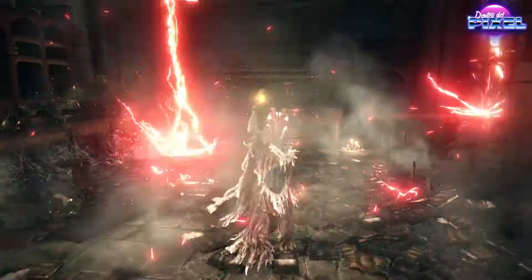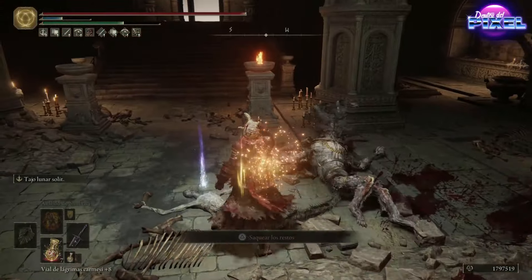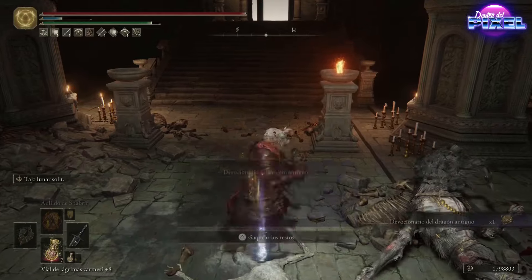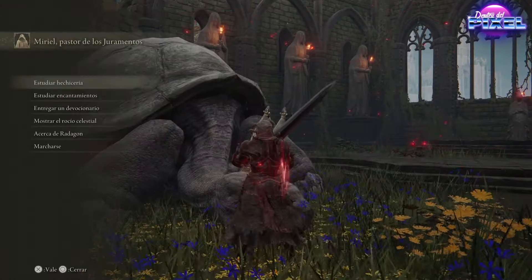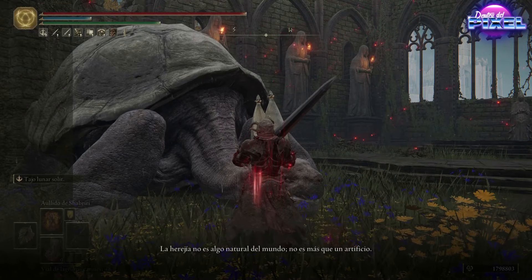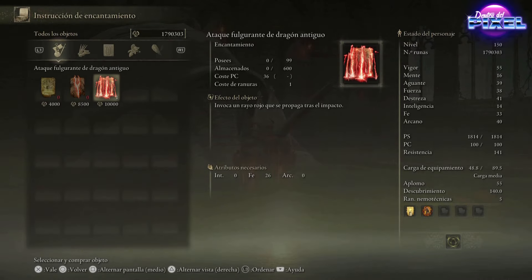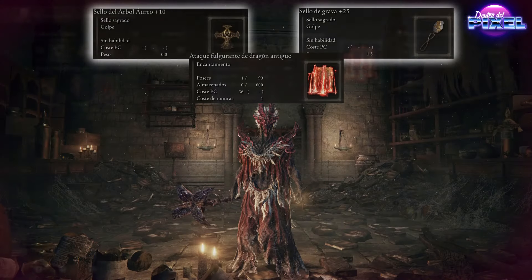To obtain this incantation, we need the Devocionario del Dragón Antiguo. Once we have it, we give it to the turtle. The turtle will then give us the incantation. Before we continue, let's talk about the level.